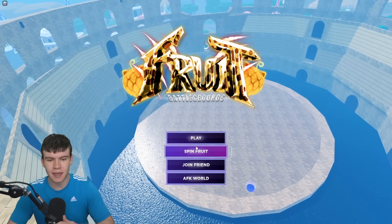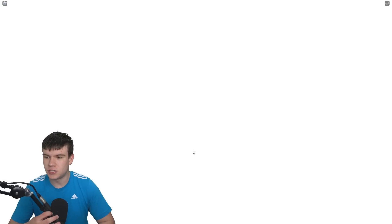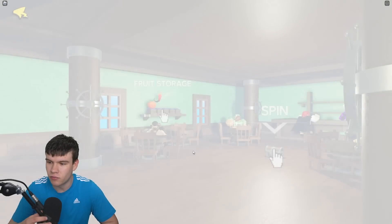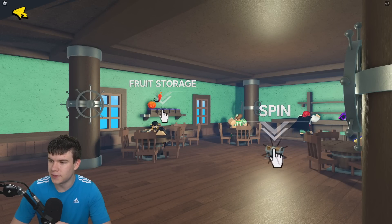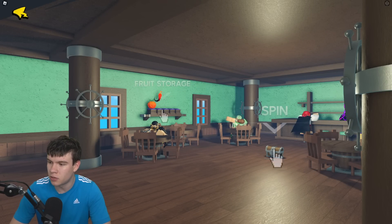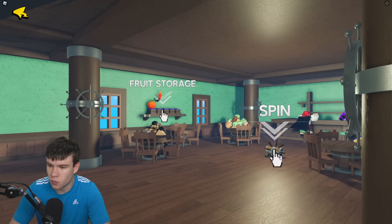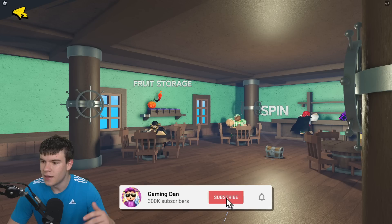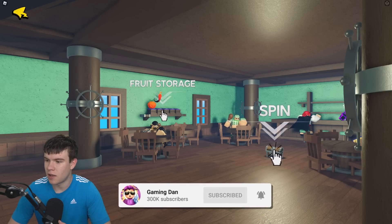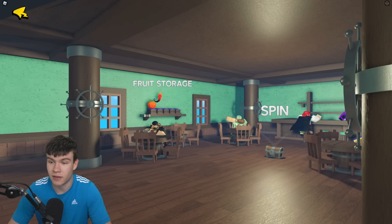So what's new inside this update guys? We have a brand new fruit — actually multiple new fruits. We have a mythic, which is the leopard fruit right now. We also have the magnet fruit — this is a legendary. It says here the spin system: we've received many complaints from people who spun the same legendary plus fruit twice, and we decided to listen to the feedback and improve how the system works. Now, if you guys receive a legendary plus fruit — which means legendary or above — from a spin, it's guaranteed to be one you don't already have in your fruit storage, preventing duplicates on your inventory. That's quite cool.